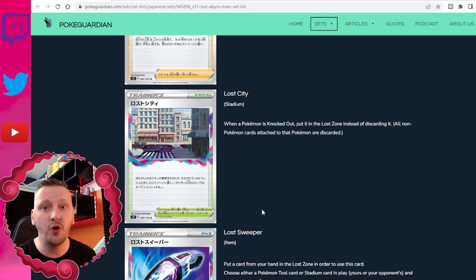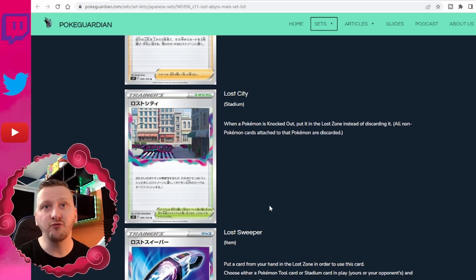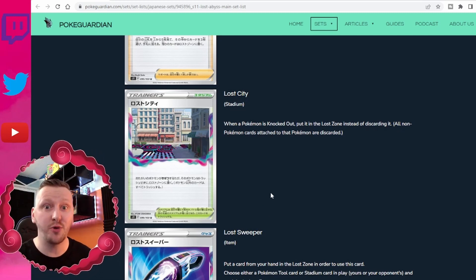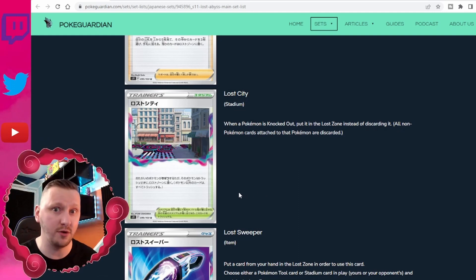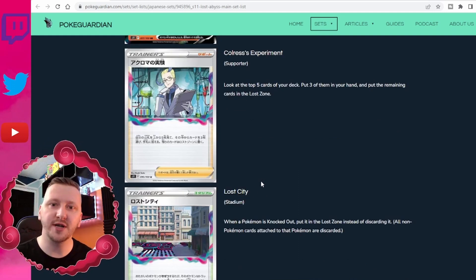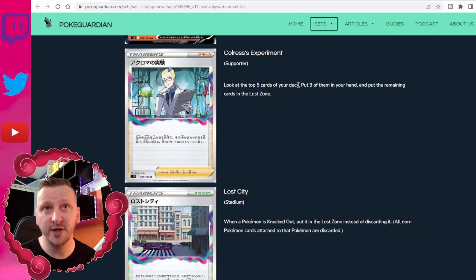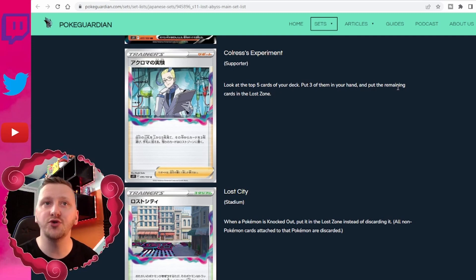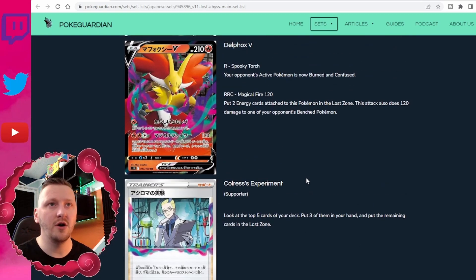There are a lot of cards that can help you get a Pokémon you lost back from the discard pile into your deck, but there is currently no card released that will help you get Pokémon back from the Lost Zone — nothing can come back from the Lost Zone. The last supporter card released is Colress's Experiment: look at the top five cards of your deck, put three of them in your hand, and put the remaining cards in the Lost Zone.